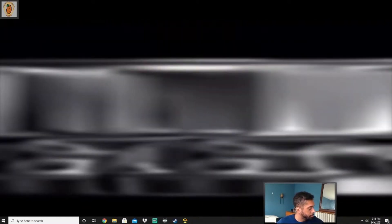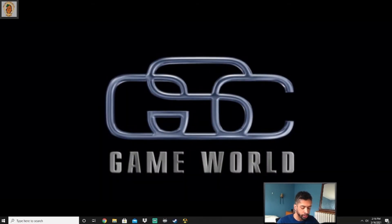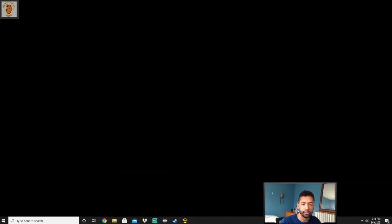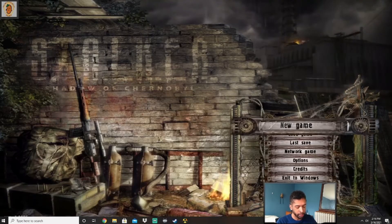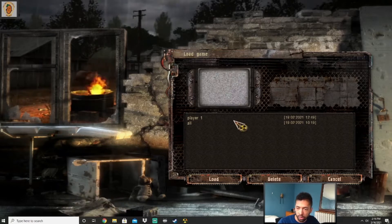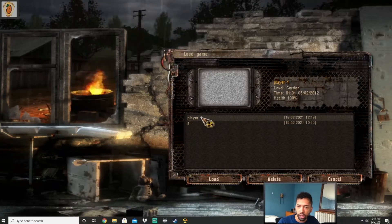Oh, it's closed. Intro. Write some stuff down here. I'll save my notes for later, but where did I stop here? Last save game. Player 1. Level cordon.